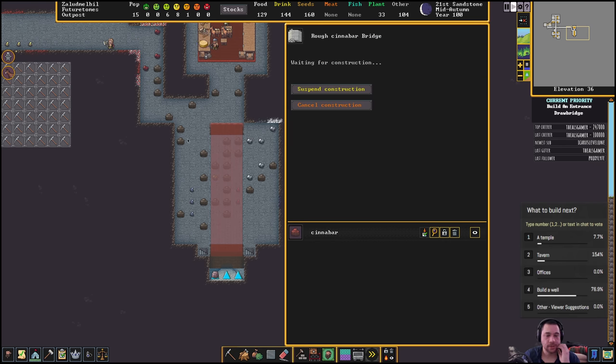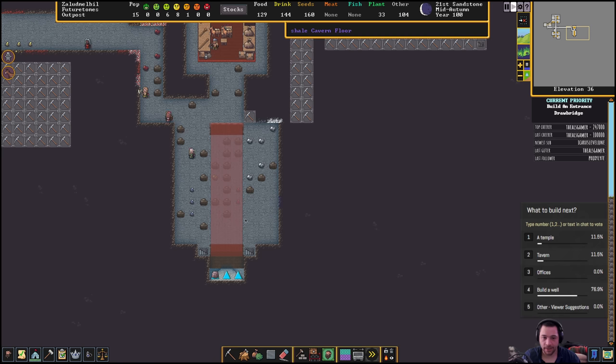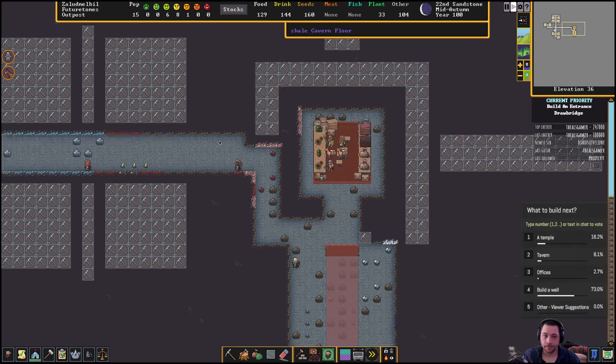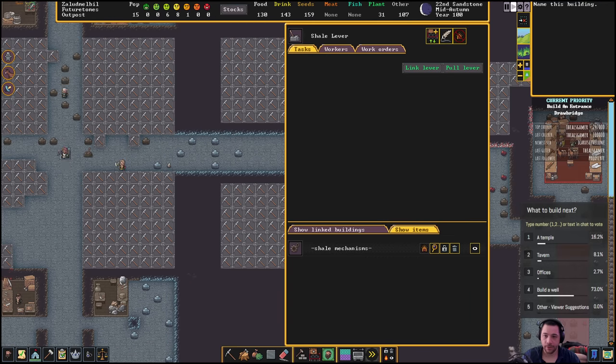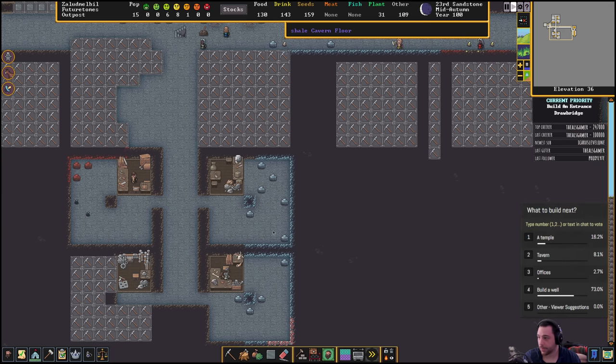For the first iteration of the bridge, I'm just going to have a bridge without any lookout for crossbowmen or anything like that, because I don't have any crossbowmen to take advantage of that anyway. And here's the lever — I'm going to rename this lever 'Main Bridge Lever' so that I know what it does.